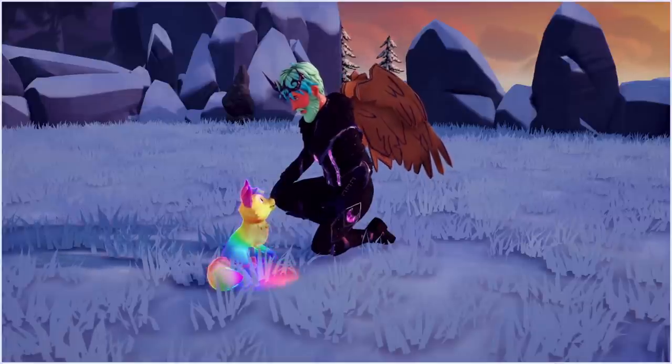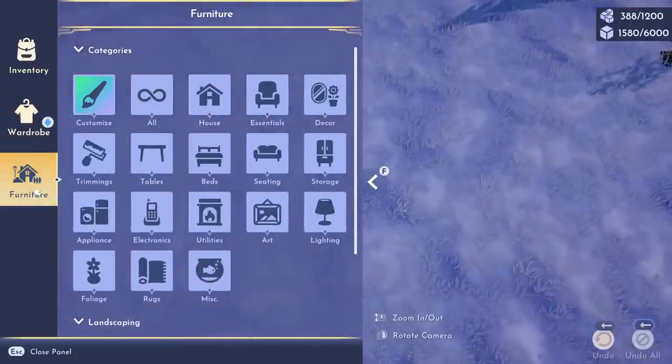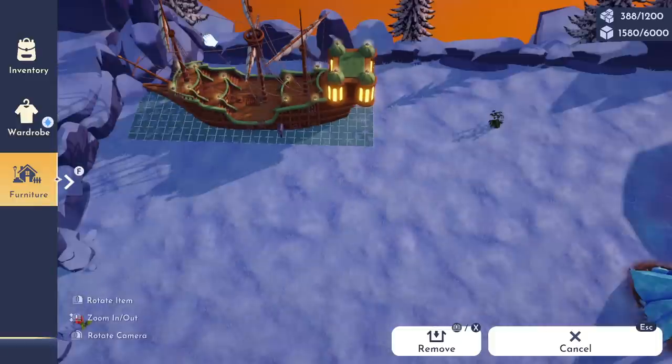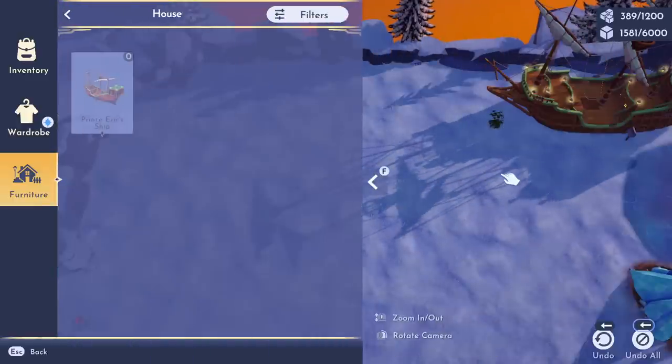Let's take a look at this new feature. If you pull up your furniture tab, there's a tab here for 'House.' You can click on it and any of the premium shop items you've purchased will be in here. I only have one — I have Prince Eric's Ship — and we're going to go ahead and place this down, about right there.